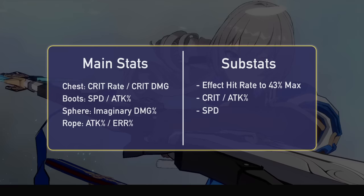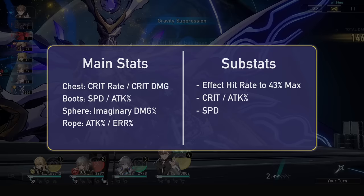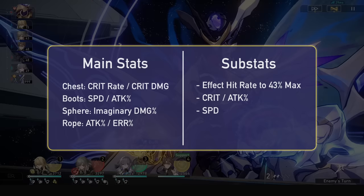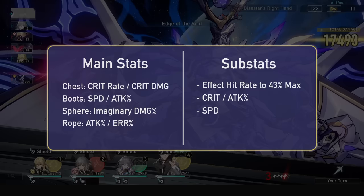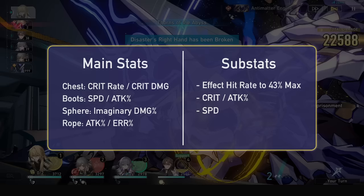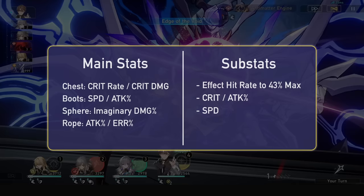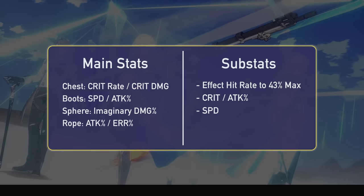For main stats: crit chest to aim for a 1:2 crit ratio, then speed or attack boots, imaginary damage percent orb, then energy or attack percent rope. Energy rope gives a better rotation until E6, but attack percent rope provides a ton of damage increase. Even with additional ultimates and large external attack percent buffs, energy rope won't beat attack percent rope — so attack rope if you want him to carry, energy rope for team utility. For substats you want effect hit rate, attack percent and crit all well balanced, aiming for a 50:100 crit ratio, or 60:120 with attack buffers.